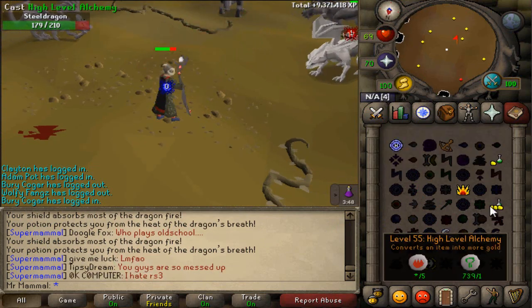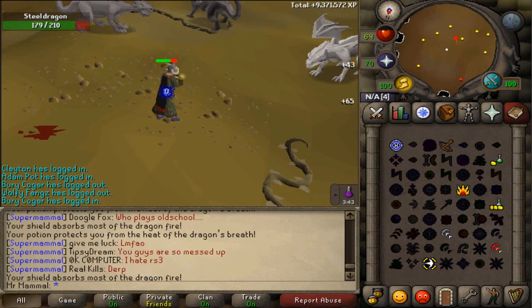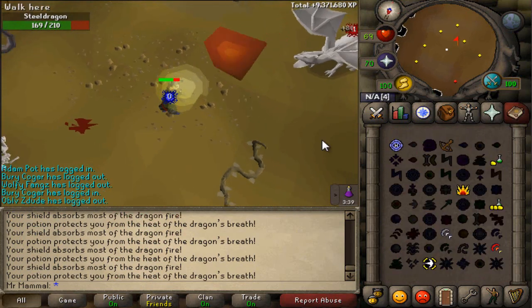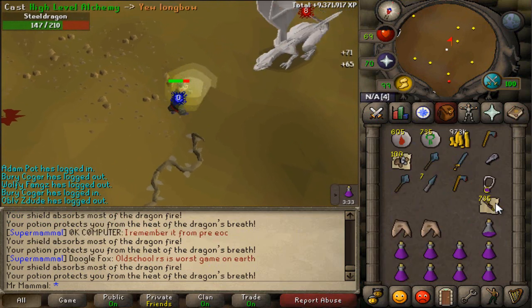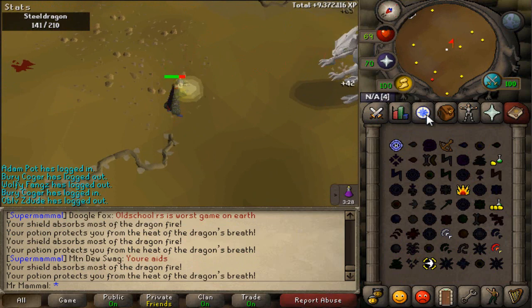Alrighty guys, well, there we go. As you just saw, we just got 91 magic. That's quite nice. Only three more levels to go. And honestly, I thought this was going to suck getting magic up because it takes a while, but as I said, this whole killing steel dragons alching thing, it's pretty relaxing so I don't even mind it at all. There's 91 magic.